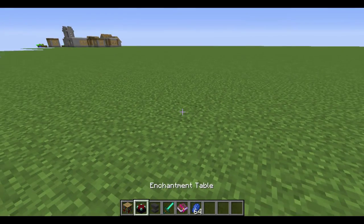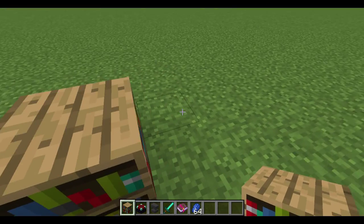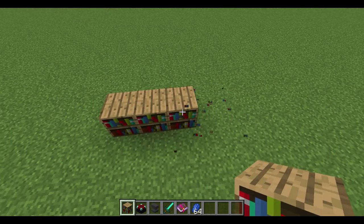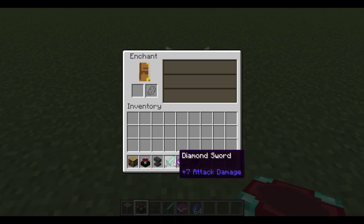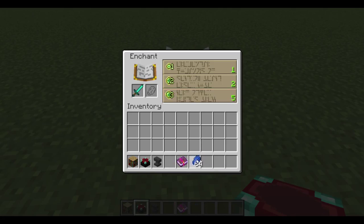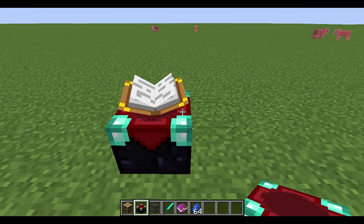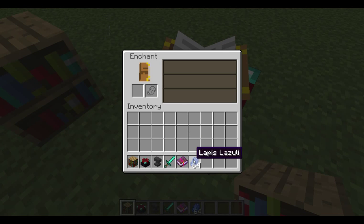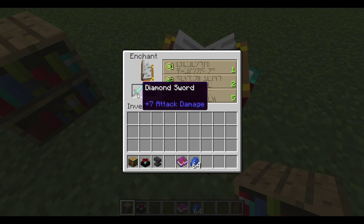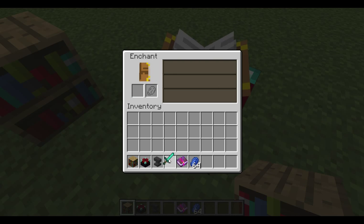Now what we want to do is set up our enchanting table, or enchanting station. Before I get to that — if you try to use it without bookshelves, it only goes up to level 5, and if you keep adding lapis it's not going to do any better. But when you start putting bookshelves down, you'll notice it gets better. The more bookshelves you put, the better it gets.